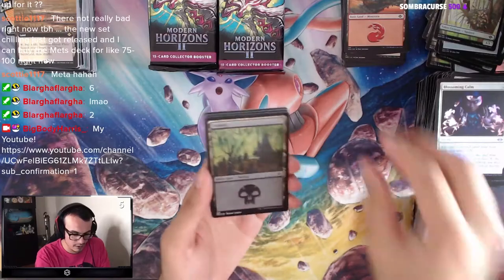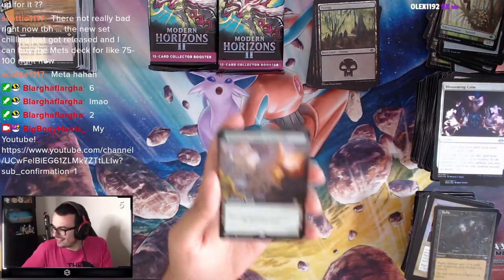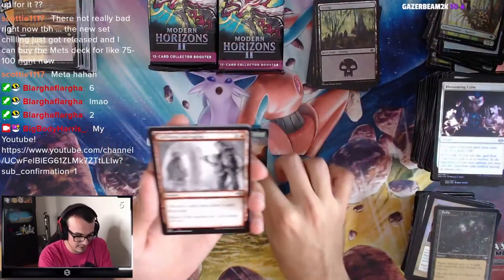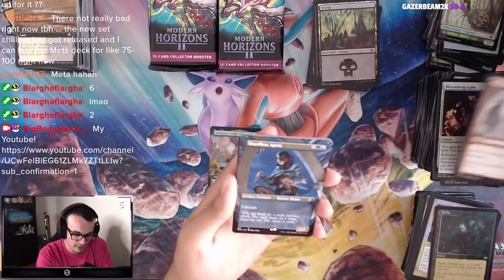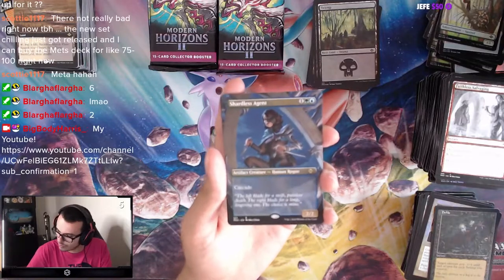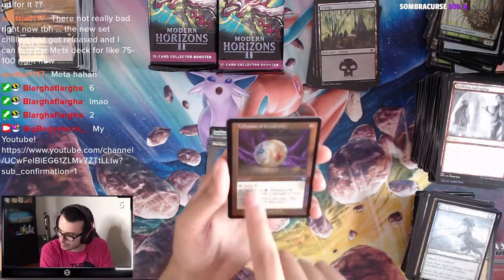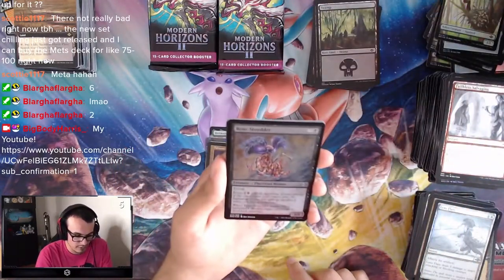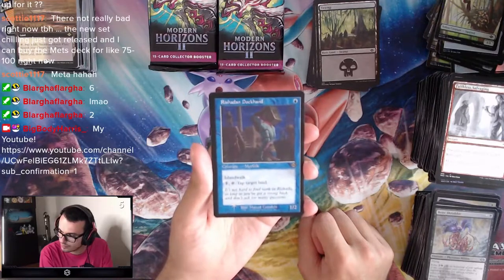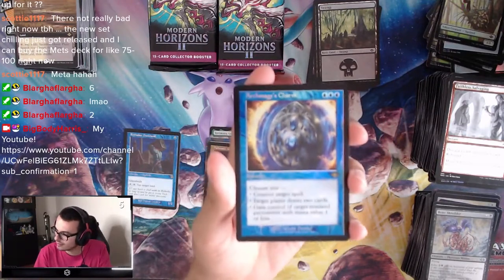Blossoming Calm. We have a Swamp. Not a Cabal Coffers, but we got another Yavimaya — not bad, we'll take it. We got Faithless Salvaging, Shardless Agent, and another Shardless Agent. Nice, pretty cool. Lens Flare, the Talismans! Bone Shredder. Rasahdun Dockhand — got that as Old Border. And we got an Archmage's Charm, Old Border — nice! This is a good card from Modern Horizons 1.